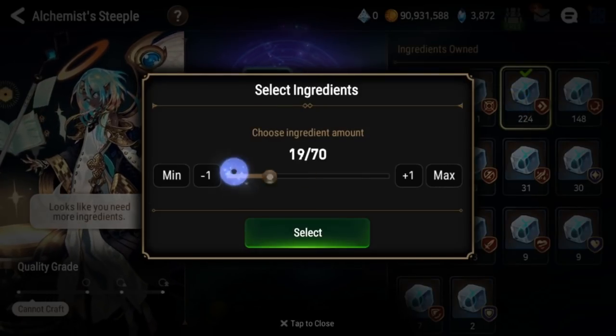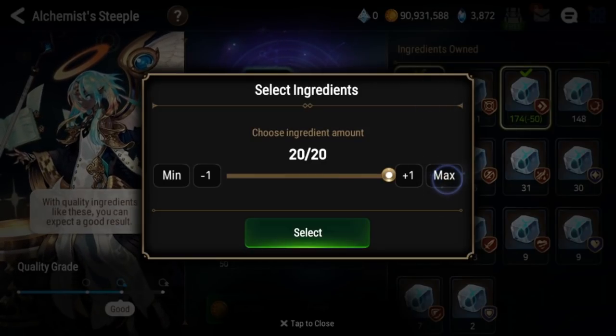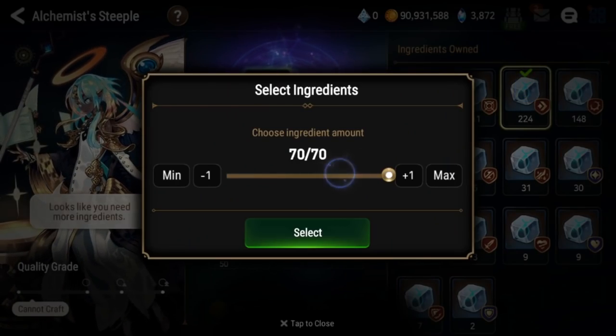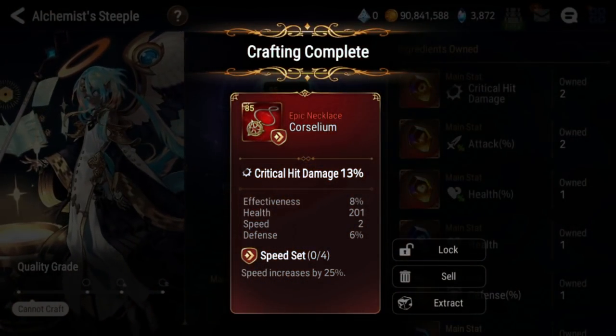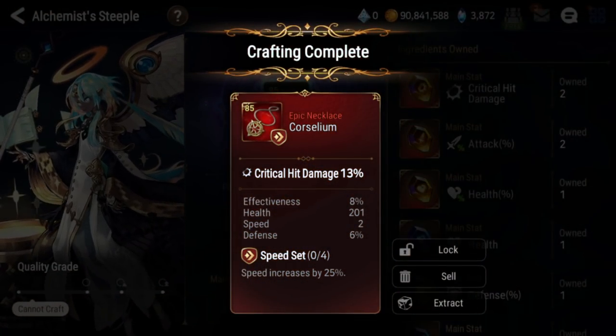Now if I put like 50 of this in, let's say I put 50 and I put the rest into crit chance, you'll see it still totals up to 70 and the chance will be split. So generally you're going to want to make sure you guarantee that you have the set you want, and you craft like this. You'll see that it is going to be speed set, crit damage main stat, and epic. Now the subs are still random, so there still is some RNG.